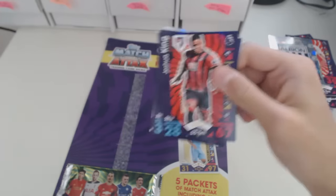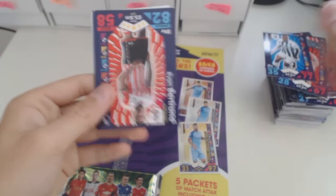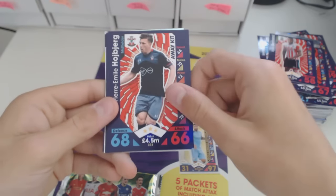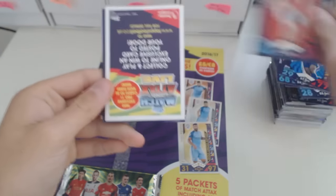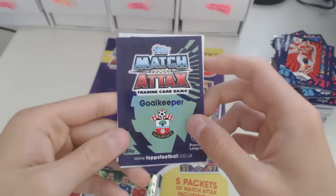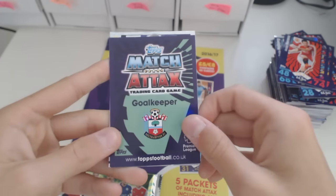Fourth packet in off the fourth multi-pack — and it brings us luck. Joshua King, Brayinho, Ryan Bertrand, Hojbjerg, Ahmed Musa from Leicester, and Ander Herrera. There are three inserts — one of these is going to be special. Come on, please be something good.